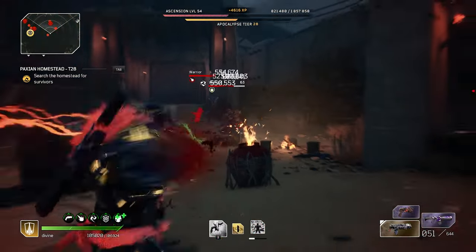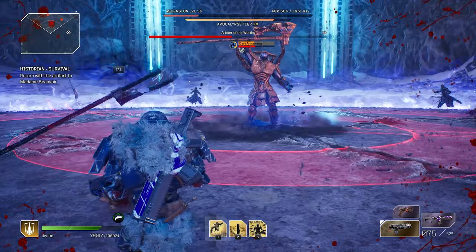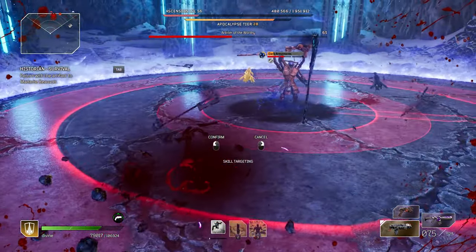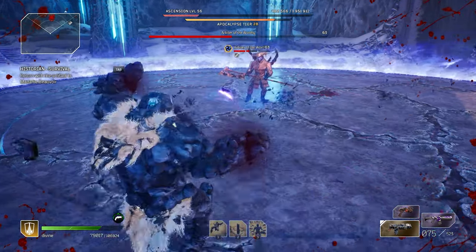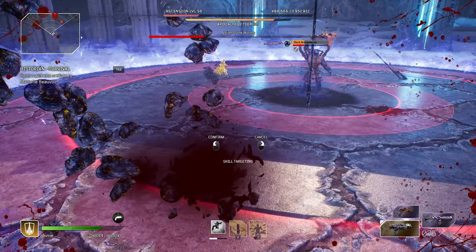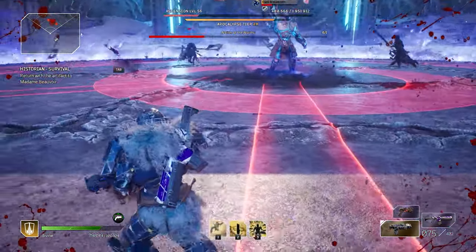Even when we're fighting the Arbiter boss and he does that big AoE attack with all the red circles that feels impossible to dodge — when you activate this skill and you're hovering in the air, you can avoid all damage completely while just sitting in the air. You become invincible until he finishes that attack and then you can just swoop in and finish him off. This skill is absolutely phenomenal.